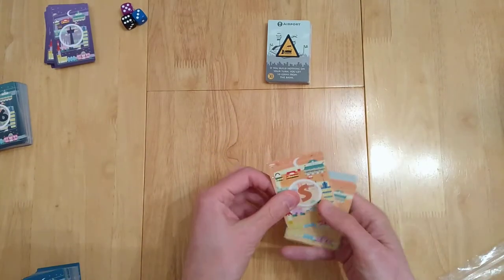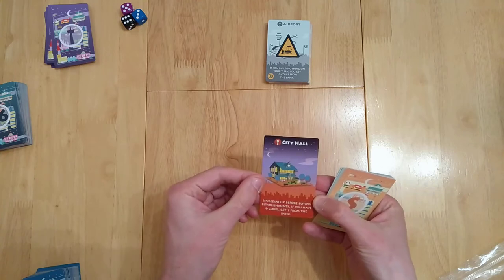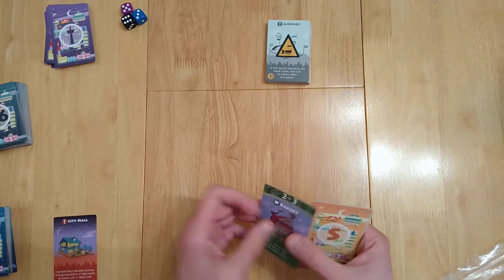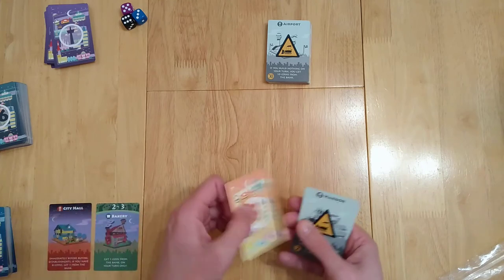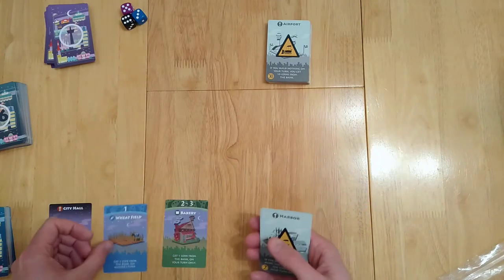You'll start off with some starter buildings. You'll start off with a city hall — immediately before buying establishments, if you have zero coins, get one coin from the bank. Just to let you know this is slightly different to other versions of Machi Koro. You will not see things such as the mine, which is worth when you roll a nine.